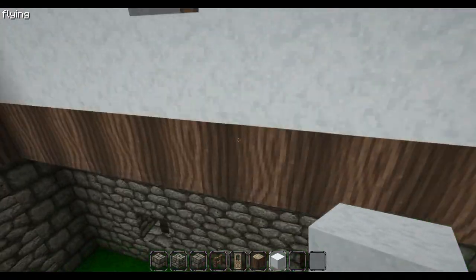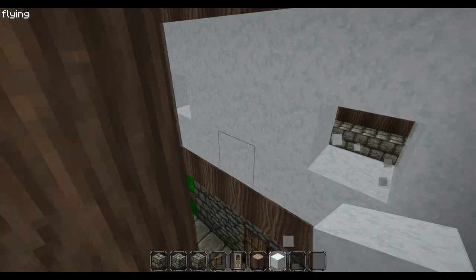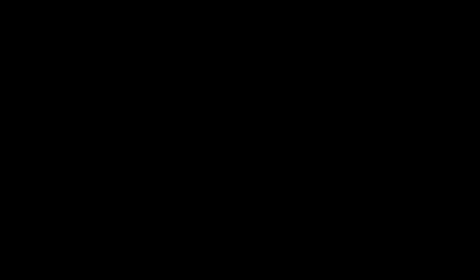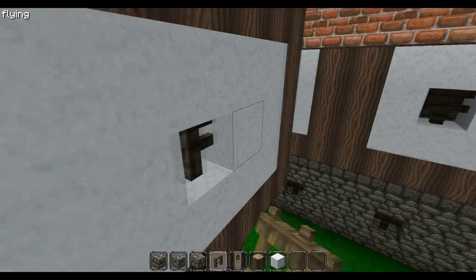For example here we could have a double window to make it more interesting, then add the usual one-by-one windows. Now we're basically done with the second stage of the house from the outside. Let's finish this off and then move to the next step.